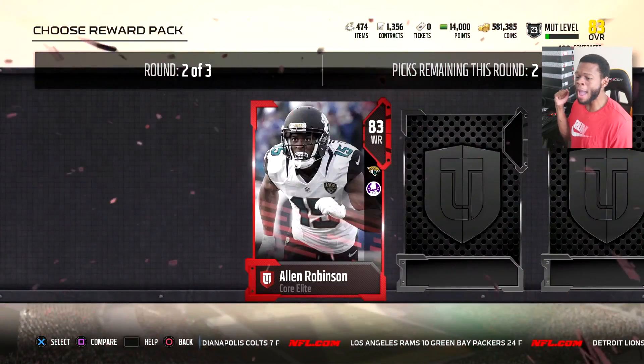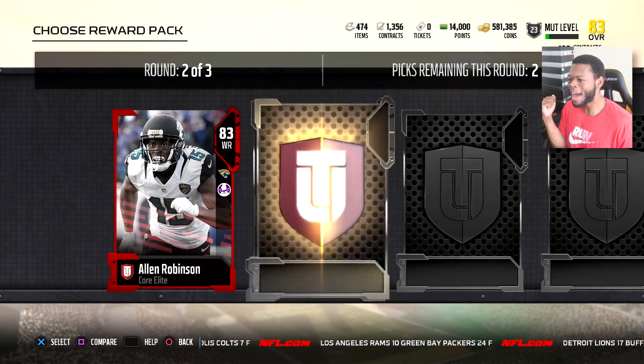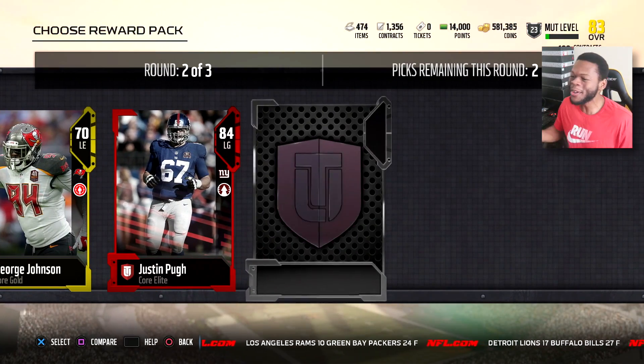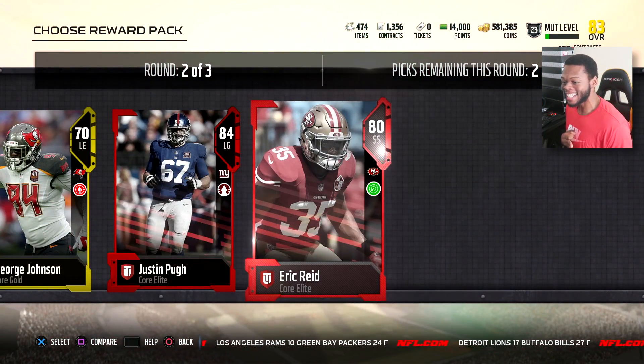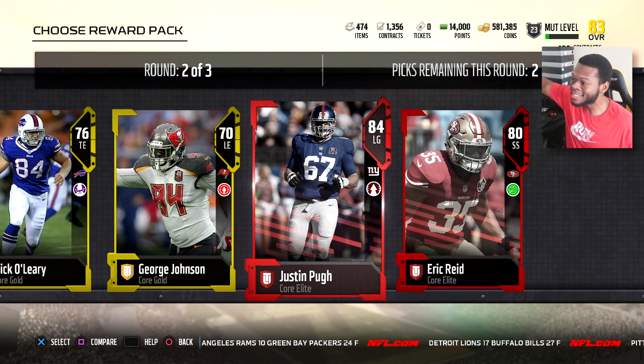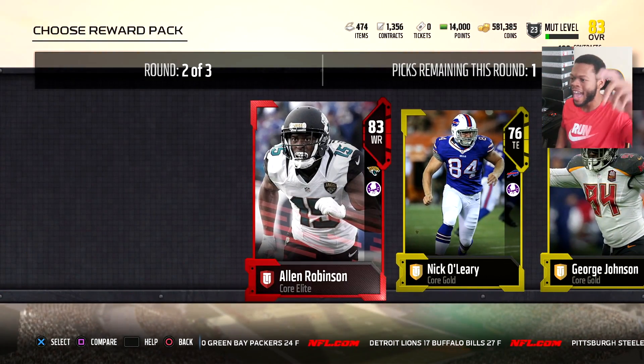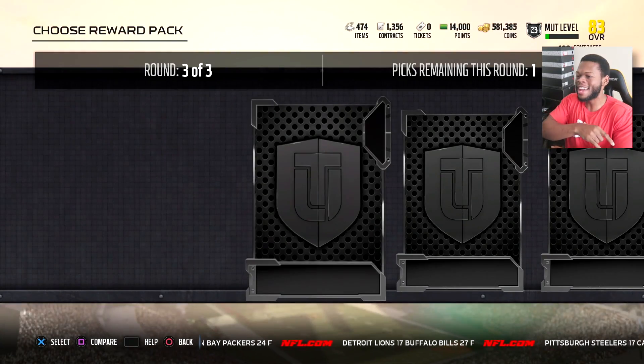Round two — elite, baby! Allen Robinson — let's go. I'll take him out the gate. Give me one more elite — Justin Pugh! Three elites total. I'm taking Pugh and I'm taking my boy Allen Robinson. That was a lit round.